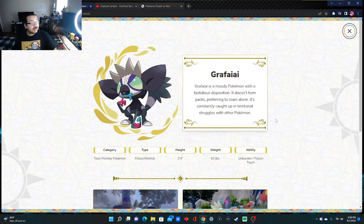Here we have Grafaiai. Grafaiai is a moody Pokémon with a fastidious disposition. It doesn't form packs, preferring to roam alone. It's constantly caught up in its territorial struggles with other Pokémon. One thing to quickly note: everything about this little guy speaks out and says hoodlum, graffiti artist. He spat at the camera like spray paint. His fingers and his actions — his whole demeanor was just like, hey, I'm a graffiti artist, this is what I do.